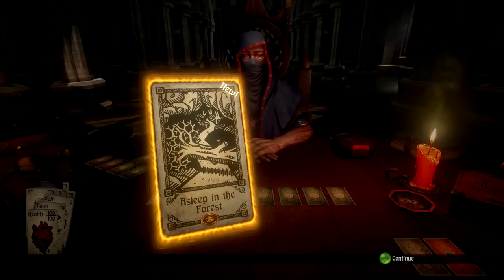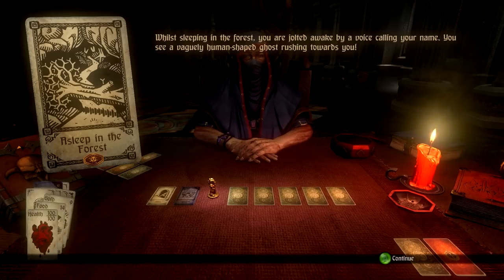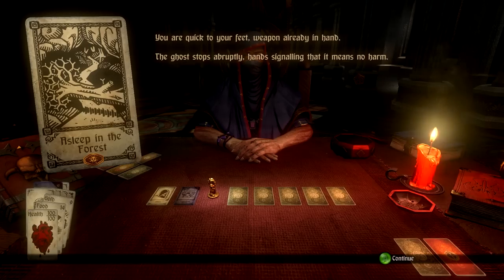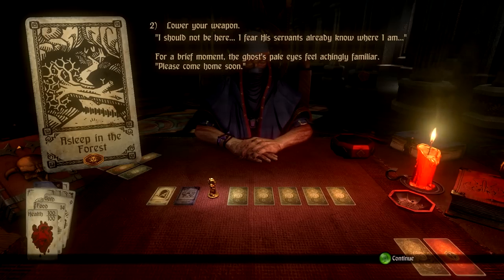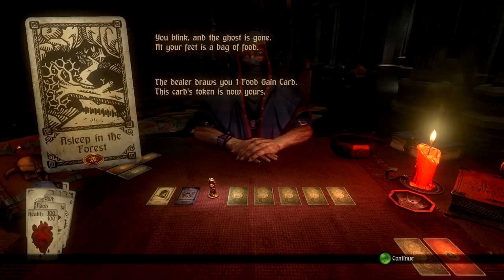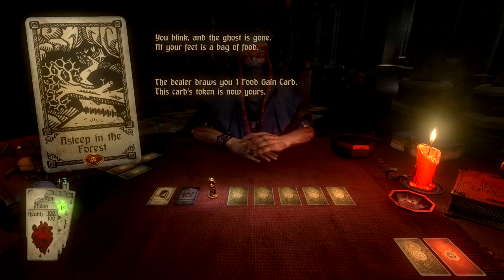This is Sleep in the Forest. Spirits roaming the dark — while sleeping in the forest you are jolted awake by a voice calling your name. You see a vaguely human-shaped ghost rushing towards you. You quit your feet, weapon in hand. The ghost stops, hand signaling it means no harm. His voice is weak and distant: 'You forget me already? Has this place corrupted you so?' You lower your weapon. For a brief moment the ghost's pale eyes feel achingly familiar. 'Please come home soon.' You blink and the ghost is gone — at your feet is a bag of food. I get a token, so that's another story we can continue.